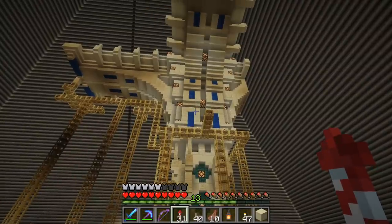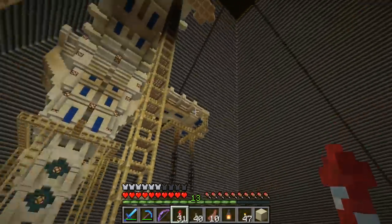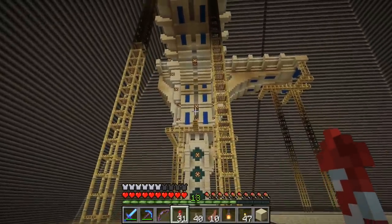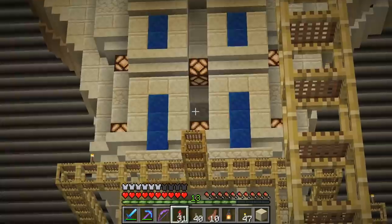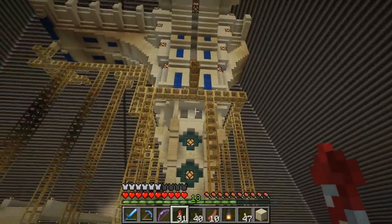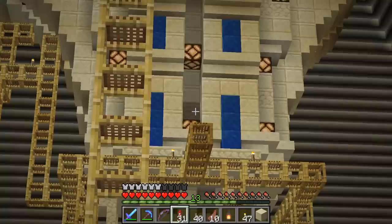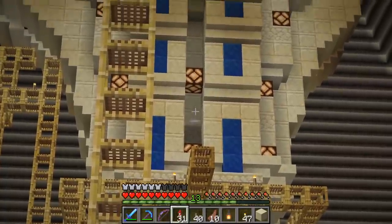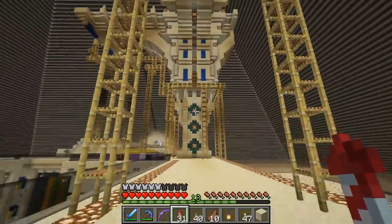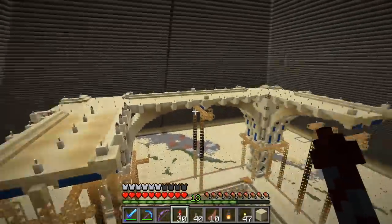Ladies and gentlemen, welcome to the Nightmare Project — just kidding, I'm joking. It's not that bad, but I keep finding inconsistencies between one side and the other. Like right here: one block gap between the wall, then one block, then the lamp. But on this side, same spot on this structure — wall, two blocks, and then a lamp. Hence the scaffolding. It's been a journey, guys, but we are just about halfway there.